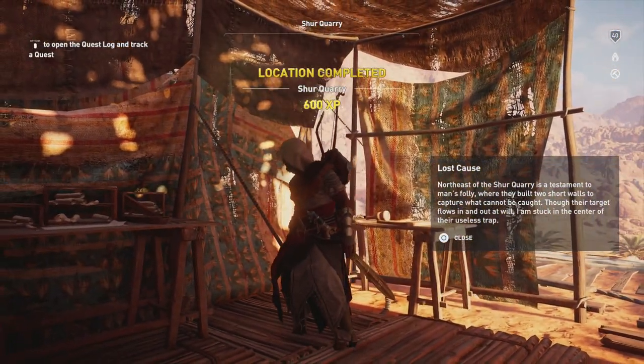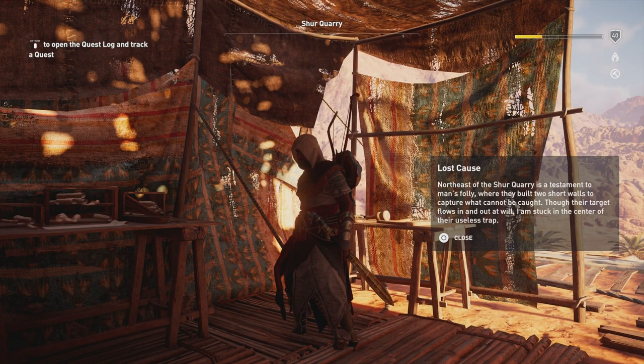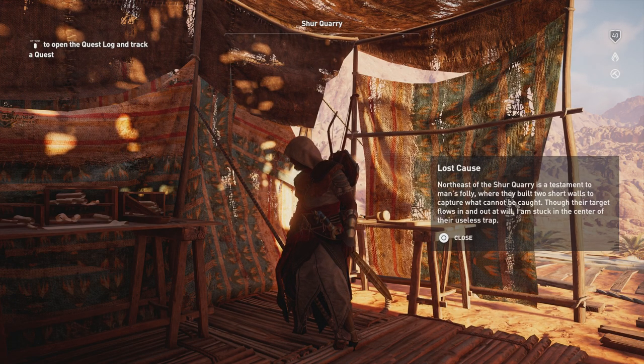Our hint reads: 'Northeast of the Shure Quarry is a testament to man's folly, where they built two short walls to capture what cannot be caught. Though their target flows in and out at will, I am stuck in the center of their useless trap.'